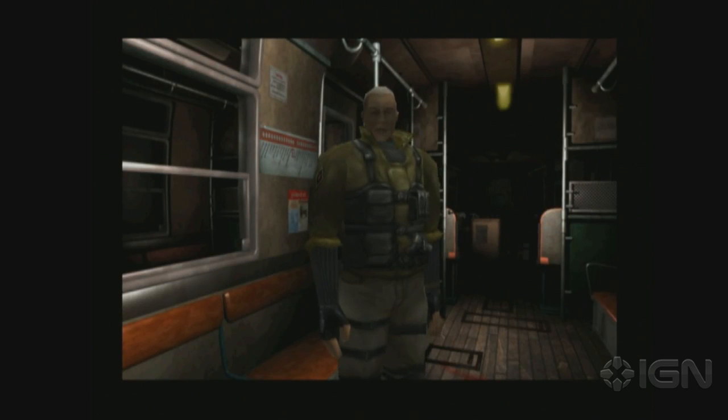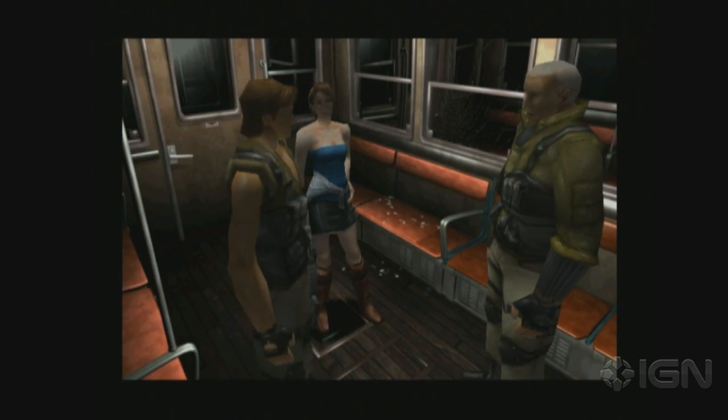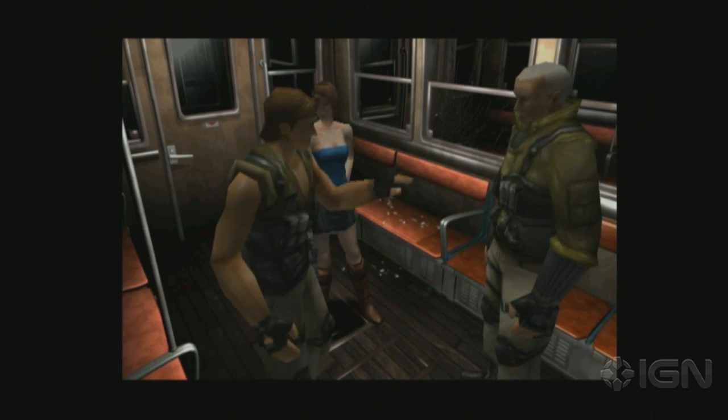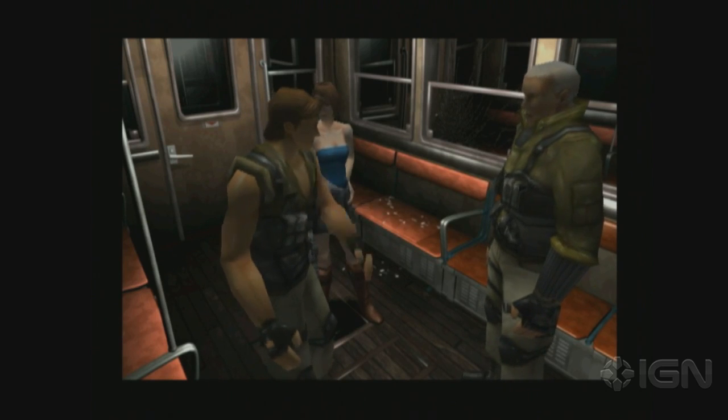No, we can't trust her. But, Sergeant, we need her help. Our unit's down to you, me, and Lieutenant Mikhail. That's it. And Mikhail's hurt bad. If we don't cooperate, we won't be walking away from this mission.